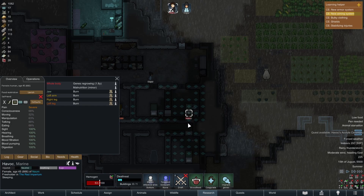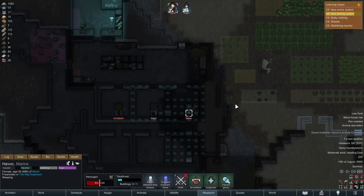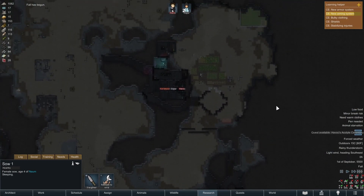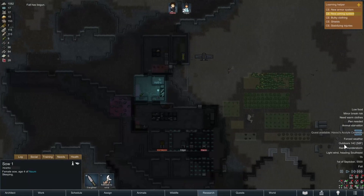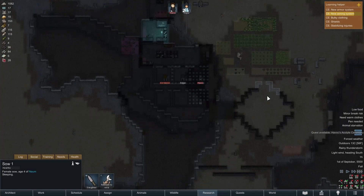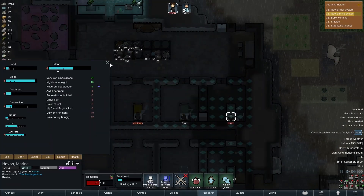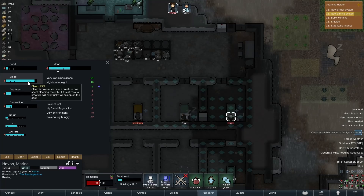I think we should be able to get up and at them pretty quickly. Animal starvation — our pig is way down yonder. I think we're just going to let that pig go away. It is now fall, things are going to cool down, especially with this forced weather condition — the rainy thunderstorm. The burns are almost completely gone.